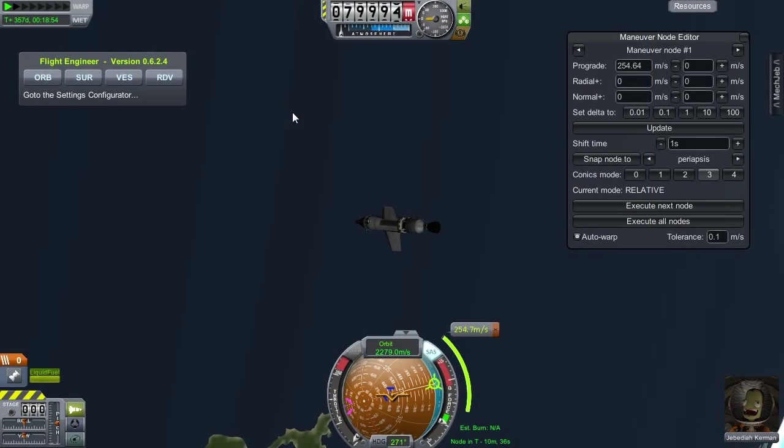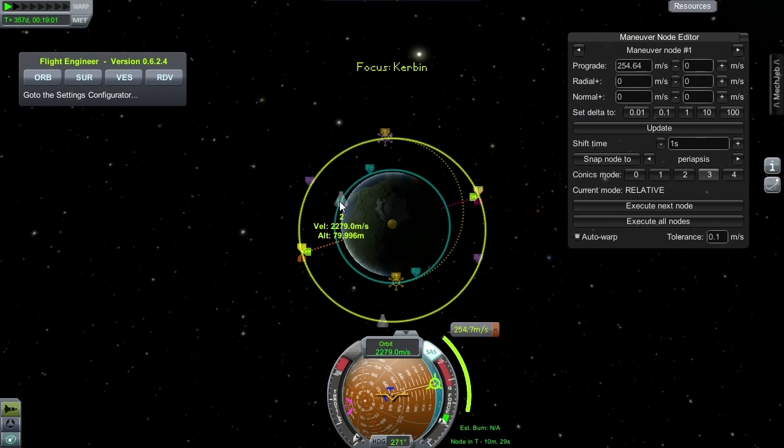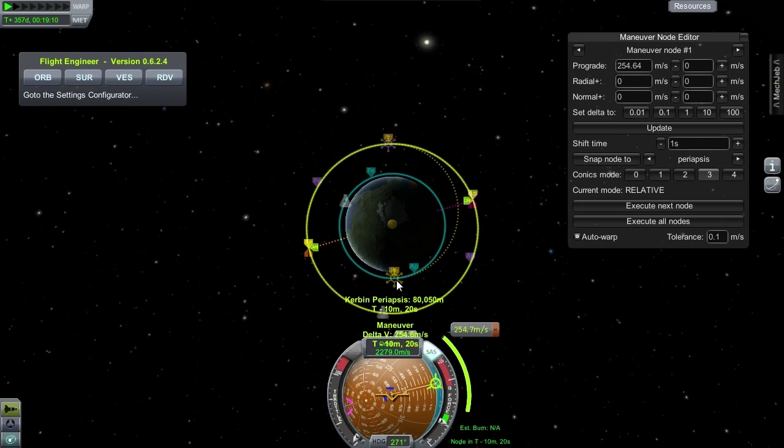To test these values, I recreated the situation in Kerbal Space Program. This is the ship I will be piloting, and this is the station I will be trying to get to. The two burns are located here and here.